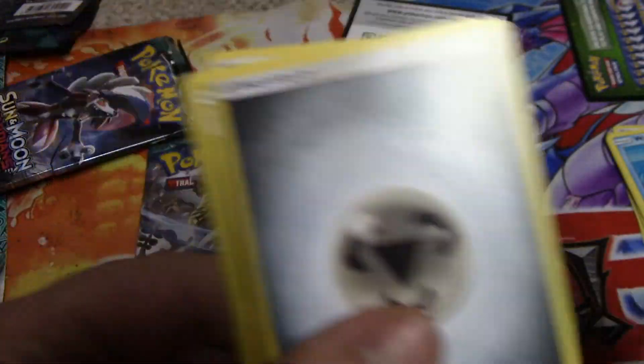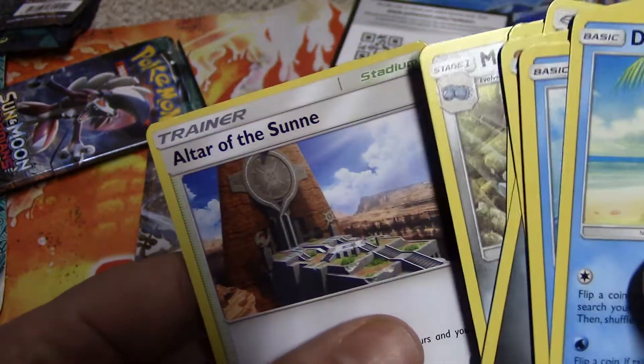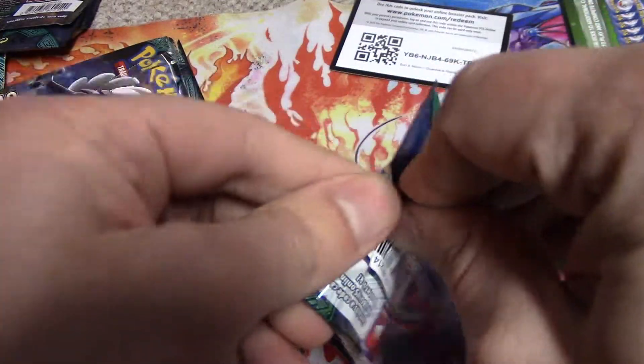And then we got Pangoro as our rare. We have not pulled any holo rares yet — this is ridiculous. I know it's only the second pack. But we got Henkmo, Metang, and Altar of the Sun. I didn't pull any holos in the other blister either — a little disappointed.